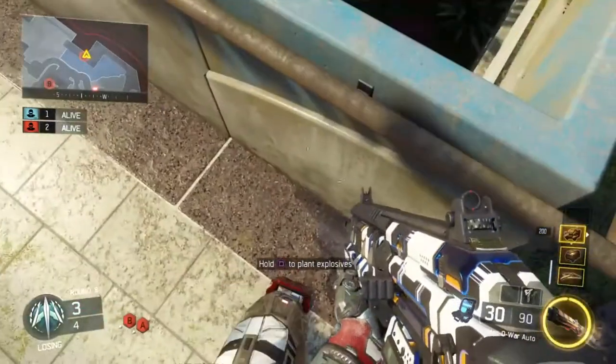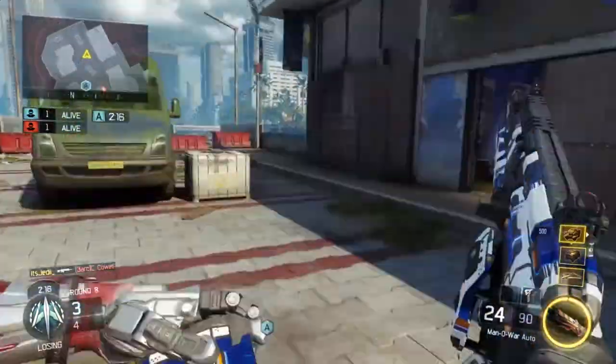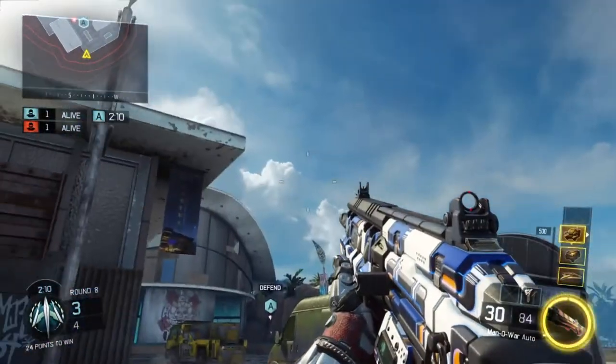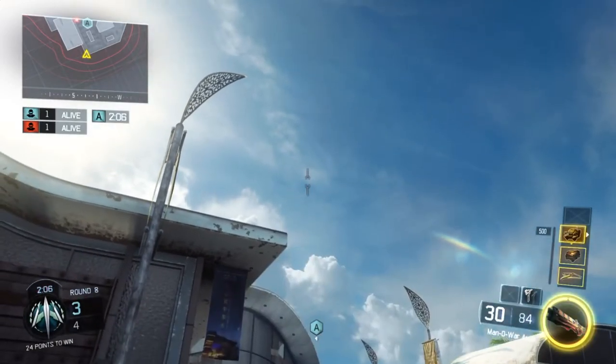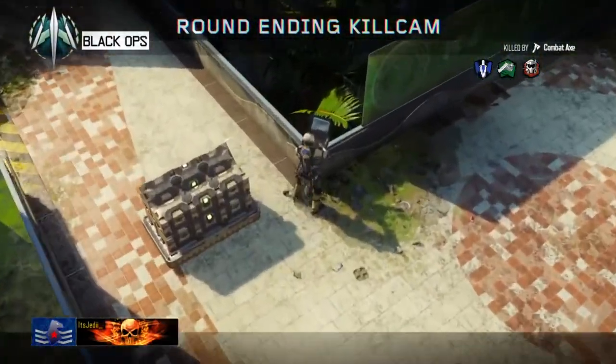For the bomb defense, you're going to plant the bomb where I show you here. Then run to the attacking spawn and get yourself stuck in this corner. Line up the top tip of your combat axe crosshair with this cloud as you can see, then toss your combat axe. You should get a pretty cool cross-map bank off of this roof to take out the diffuser.